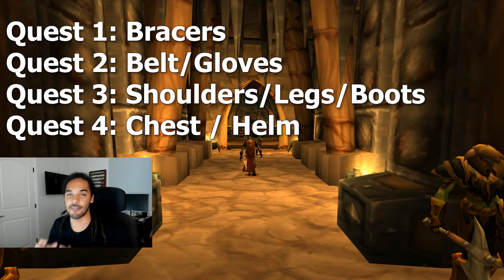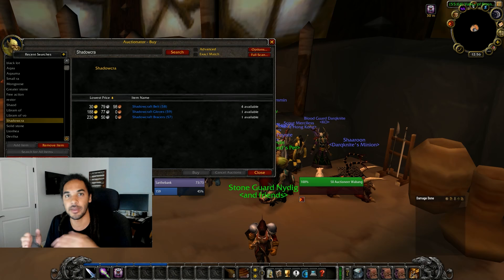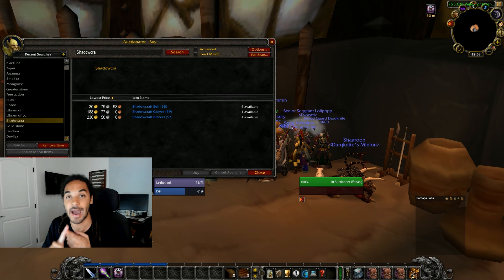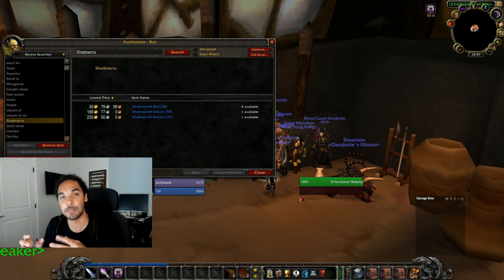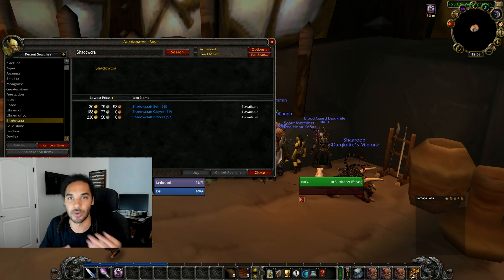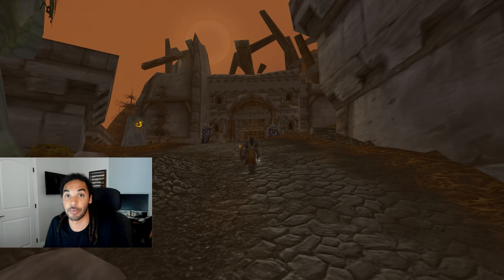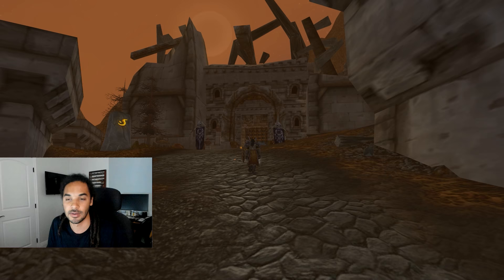You're going to want access to all of these pieces to mix and match the four-piece set bonus as you get new pieces in AQ — that set bonus is the entire reason this is OP. Because this is coming out so soon, there are three pieces you can buy now off the Auction House, and they've already seen a skyrocket in price and will only go higher. So if you find cheap ones, buy them right now. You can find the belt (usually cheapest), the bracers, and the gloves. You can also find every single one of these pieces in a dungeon, so if you're saving money, farm them and just reserve your Shadowcraft piece at the start of the group.